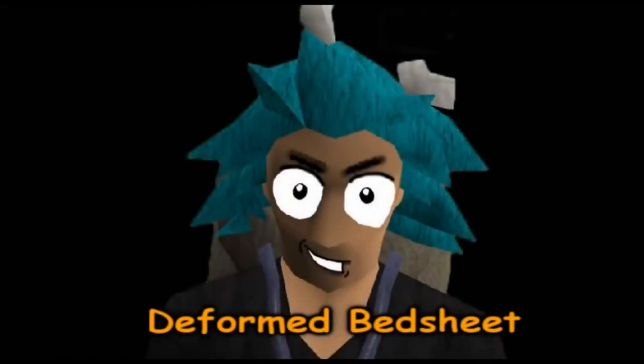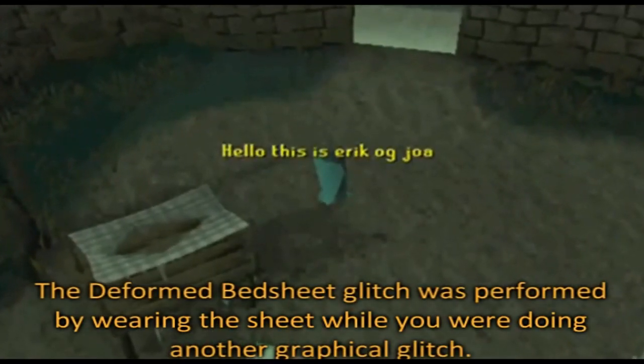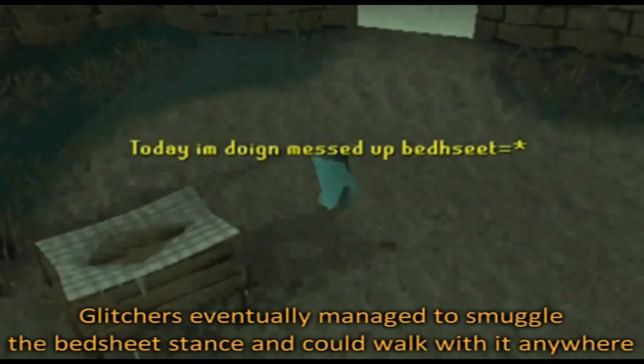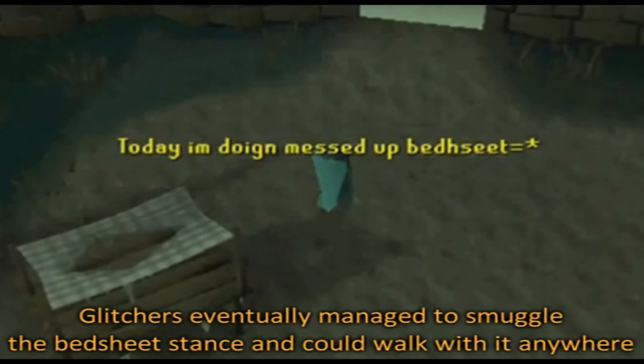The Deformed Bedsheet glitch was performed by wearing a sheet while you were doing another graphical glitch. Glitchers eventually managed to smuggle the Bedsheet Stance and walk with it anywhere.